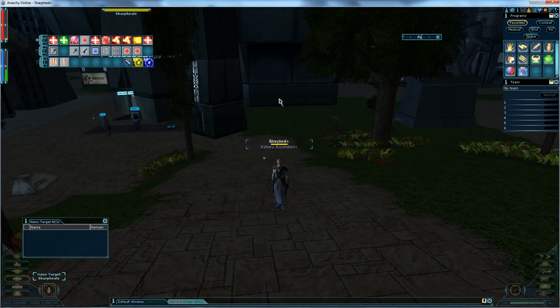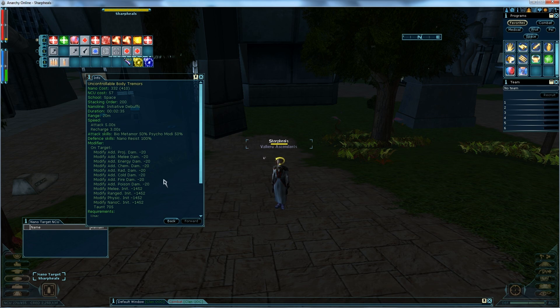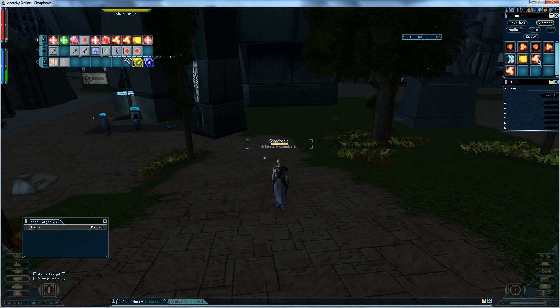Doctors also get, in terms of combat, initiative debuffs — they're one of the few classes in the game that gets them. Uncontrollable Body Tremors, which for a froob is going to be your highest initiative debuff, debuffs 1,452 initiative from every single initiative, which is just massive. Doctors also get three lines of DOTs — damage over times: Strain A, B, and C. Only two if you're froob, three if you're paid.